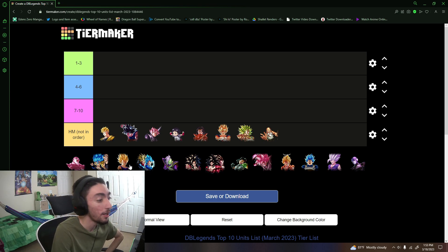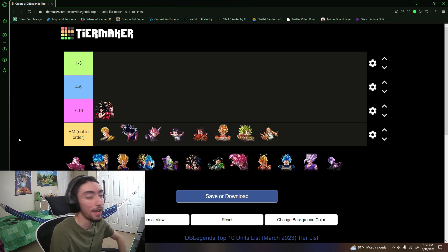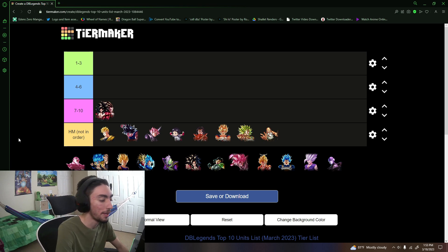With that, we can move on to the top 10 list. By the way, Majin Vegeta is here as a troll option — he's my favorite unit in the game but won't be in the list. We're starting from bottom to top. Number 10 might come as a little bit of a surprise, but also not really — I'm putting LF Tag Super Saiyan 4 Goku and Vegeta at number 10.